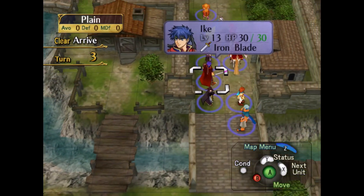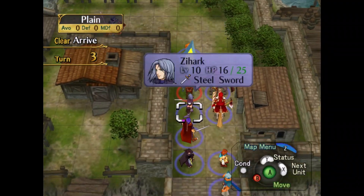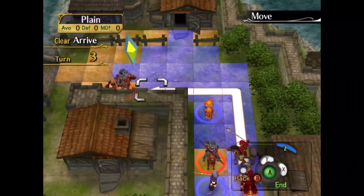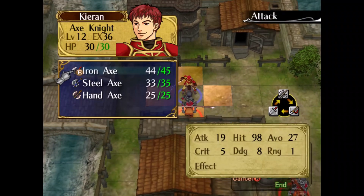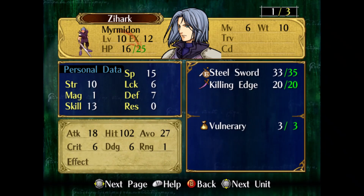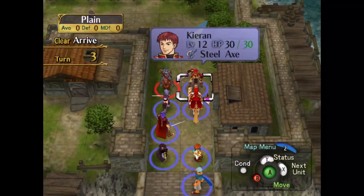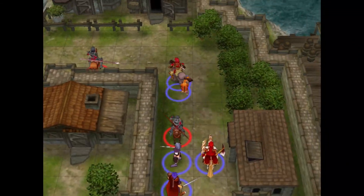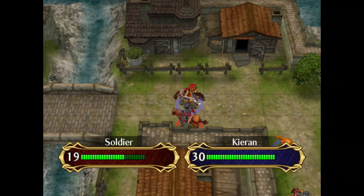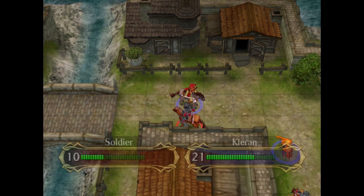We have recruited Zihark successfully. He did take damage because he got hit by this guy. That's pretty simple to remember. Let's attack this guy. That's Kieran. I'm really happy I picked Kieran for this map. He's really useful here.